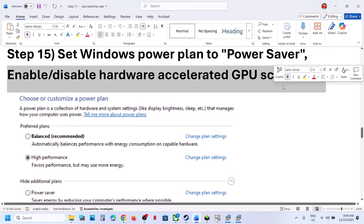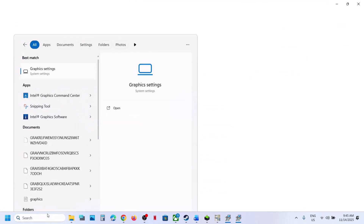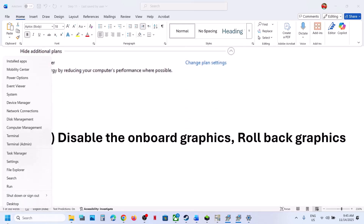Also, enable or disable Hardware Accelerated GPU Scheduling. Type 'Graphics Settings' in the Windows search box, click on Graphics Settings, and go to Advanced Graphics Settings. If Hardware Accelerated GPU Scheduling is off, turn it on and relaunch the game. If it is already on, turn it off, relaunch the game, and check.